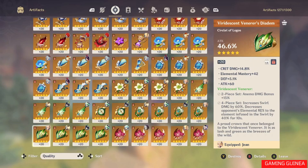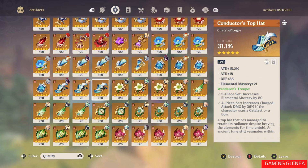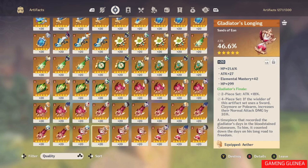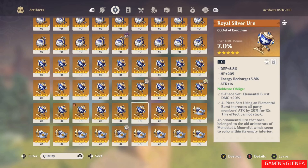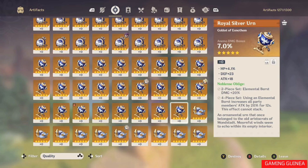Going back to the item we just leveled — it's not a bad circlet. Looking at other items: a goblet with anemo damage bonus from the Noblesse set could be great for Venti, since it gives elemental burst damage bonus, has anemo damage bonus as main stat, and will increase attack by 20% for 12 seconds. With the right substats, it could be a perfect item for Venti — use his burst, swap in someone to hit enemies pulled into the vortex and deal a lot of damage.